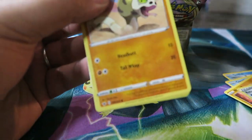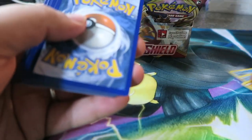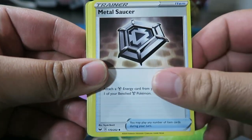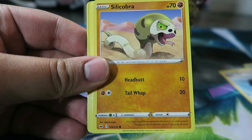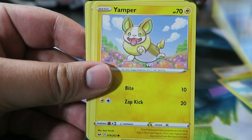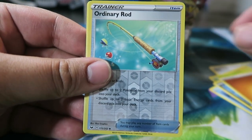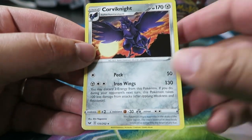Not a bad card — pretty cool ability. We have Heatmore, Metal Saucer, Quick Ball — nice — Silicobra, Blipbug, Goldeen, Yamper, Skorupi, Ordinary Rod, Fighting Energy, and Corviknight. Chugging along — hopefully we get a Zacian V. Just saying, I know I can't be too picky. I've pulled like every Zamazenta, so that's cool — it's always appreciated.